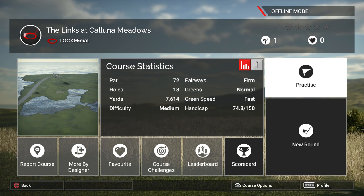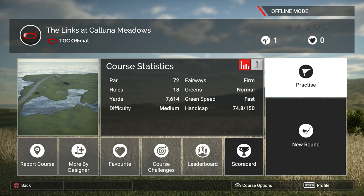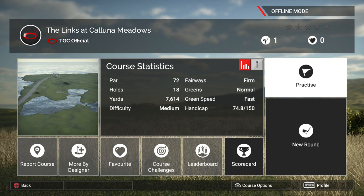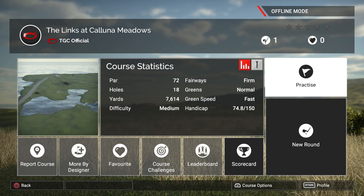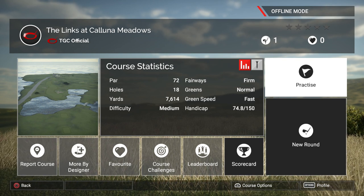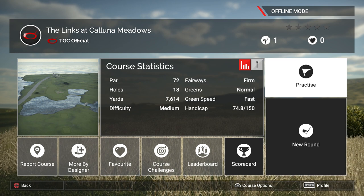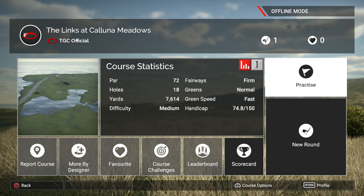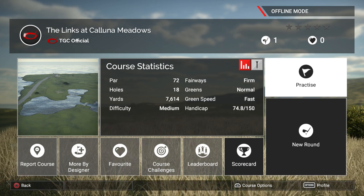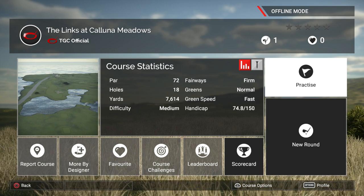The number to the left, 74.8 — it's a par 72, so this course is actually playing 2.8 over par. The handicap of this course is 74.8. I think I'm plus 1.4 at the moment. But Royal Birkdale is actually a 63.9 handicap, which basically means if I want to improve my handicap there, I would actually have to shoot 63 or better.